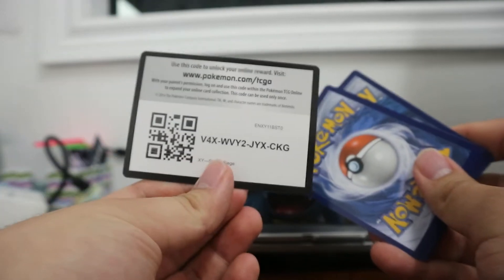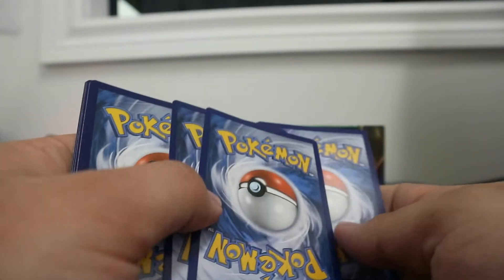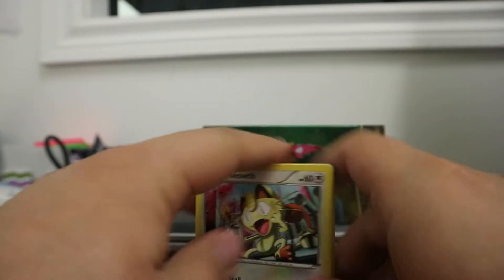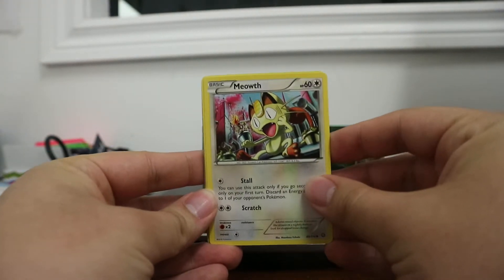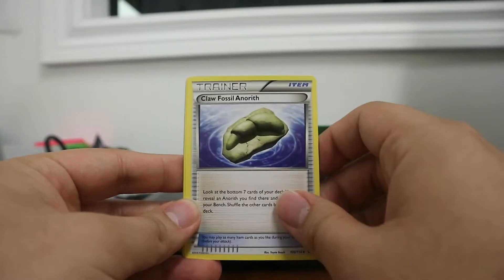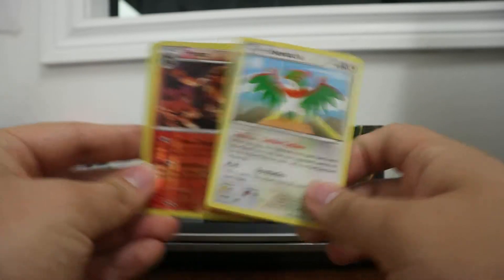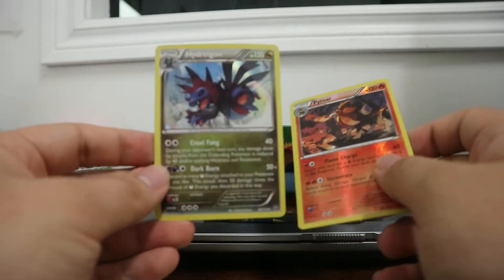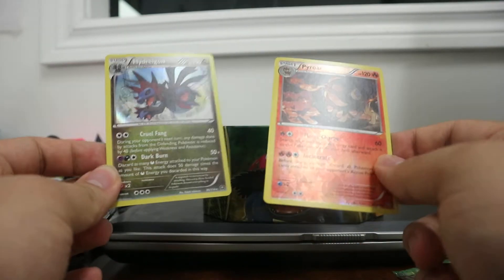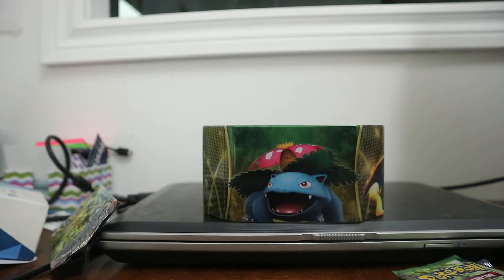Get the code card, take a look-see. So this Steam Siege pack starts off with Meowth, Mantine, Mareep, Yanma, Chimchar, Claw Fossil Anorite, Anorite itself, Hawlucha, Pyroar, and the Holographic Hydreigon — look at that! This is a rare too. So two rares and a holo. Very nicely done, awesome pulls.